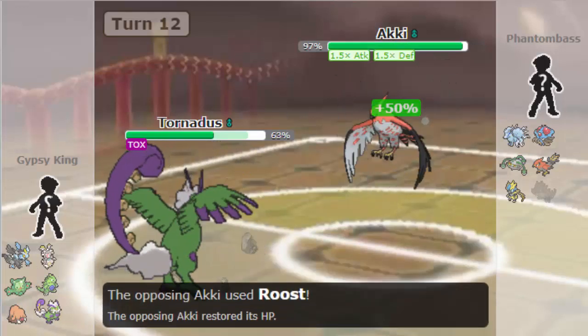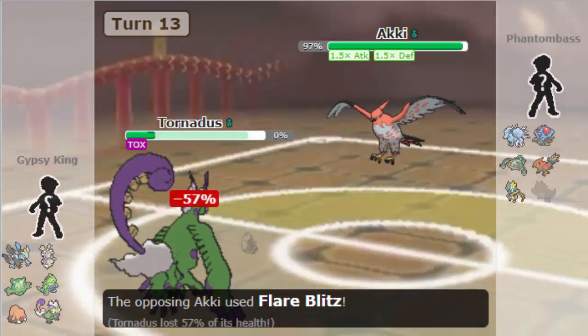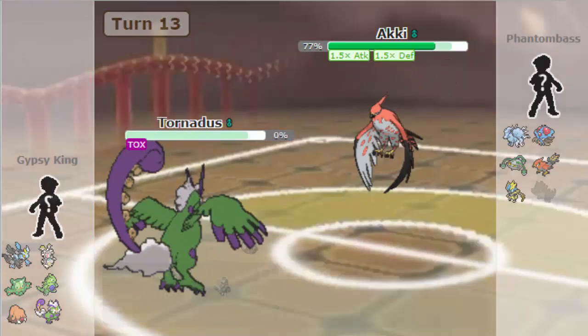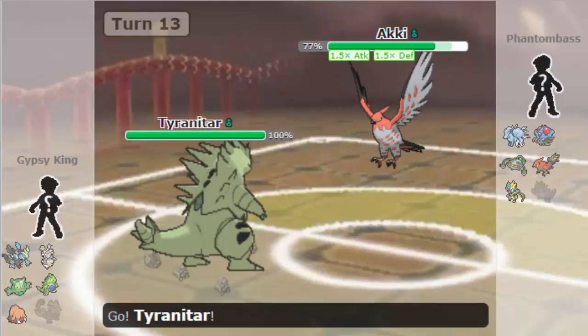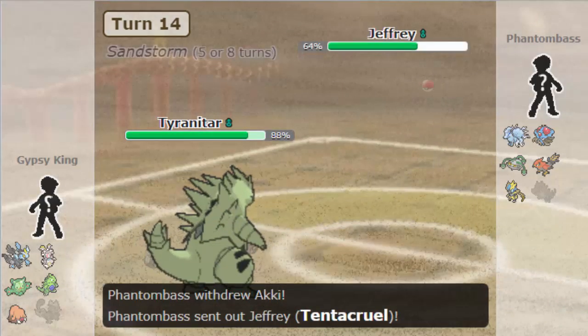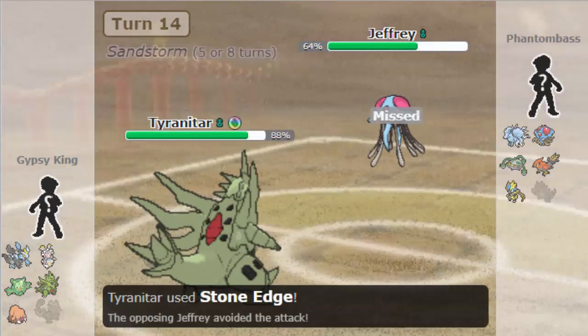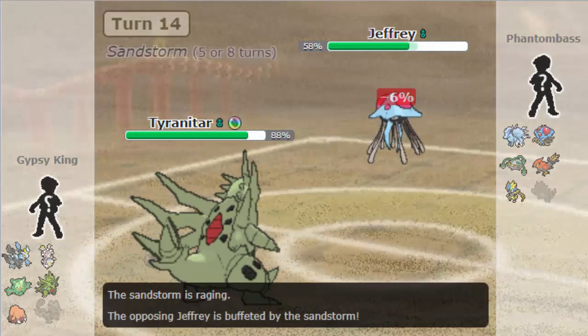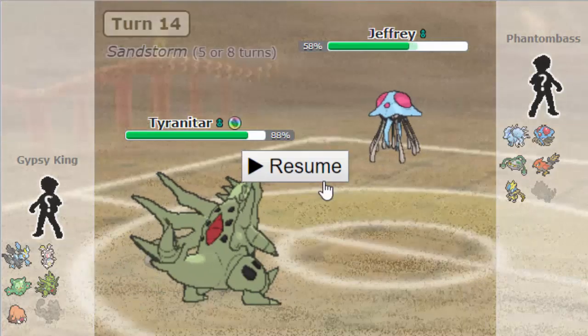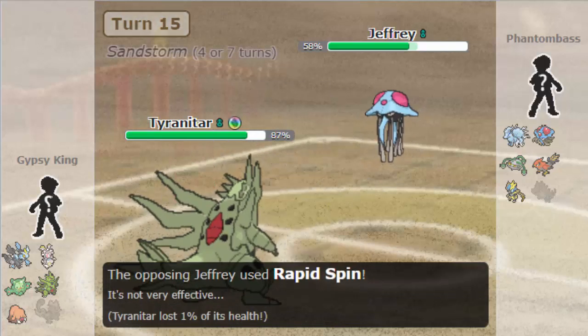So I'm going to go into my Tornadus here — it's the most expendable mon at this point. And he is going to take me out here with Flare Blitz, revealing that he does have Fire Coverage in that last slot. So now I'm going to go into my T-Tar here. I'm just going to Mega Evolve and click Stone Edge. As he does go into his Tentacruel to take it. Unfortunately I do miss the Stone Edge here, which is obviously a bit annoying. Especially if I get burnt the following turn with the Scald.